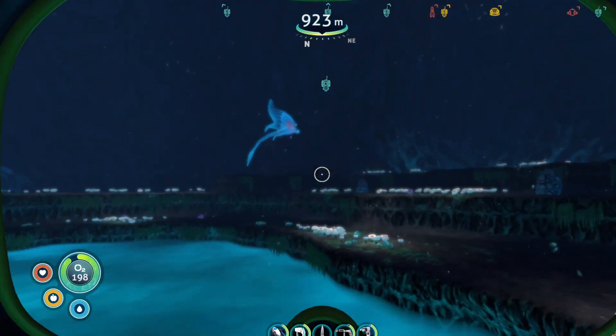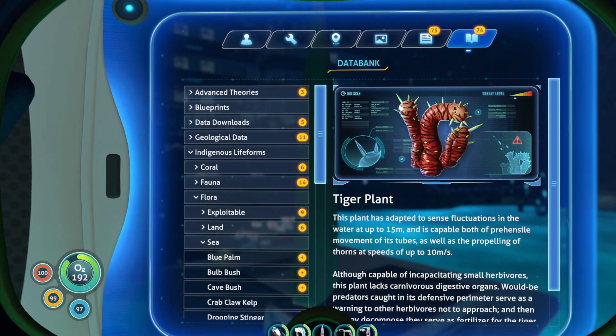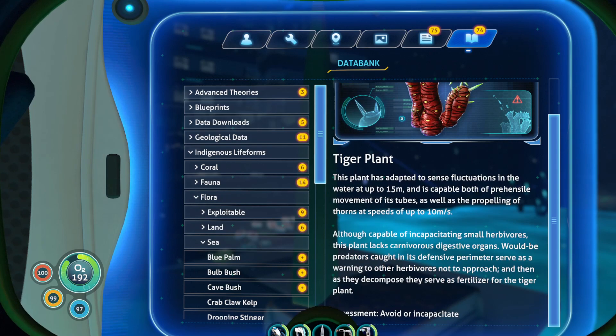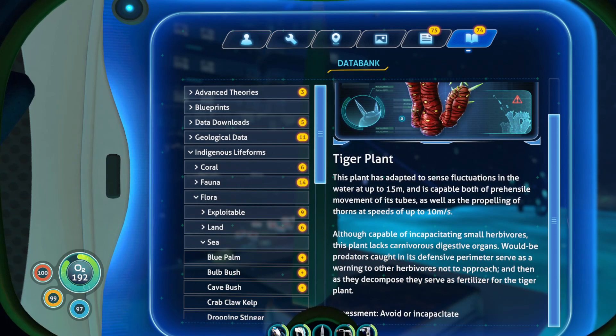We're going to start with the tiger plant that is shooting me with massive amounts of needles, as we can see. I did put the PDA on freeze so that I will not drown or get hungry as fast. The tiger plant, which is seen here shooting projectiles, has adapted to anything within 15 meters. It can sense it and is capable of movements of its tubes, as well as propelling thorns at speeds of 10 ms. Although capable of incapacitating small herbivores, this plant lacks carnivorous digestive organs. Would-be predators caught in its defensive perimeter serve as a warning to other herbivores not to approach, and then as they decompose, they serve as fertilizer for the tiger plant.